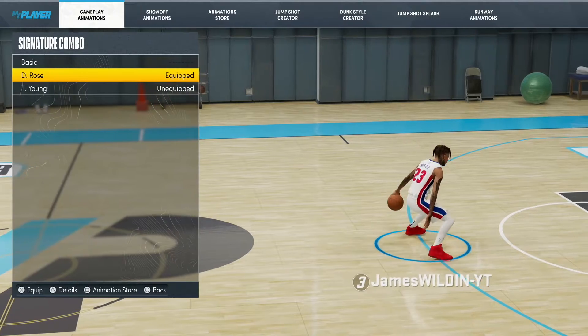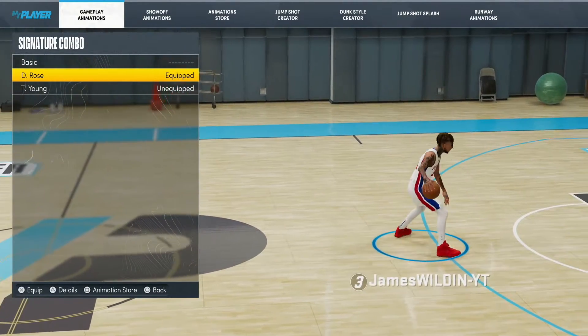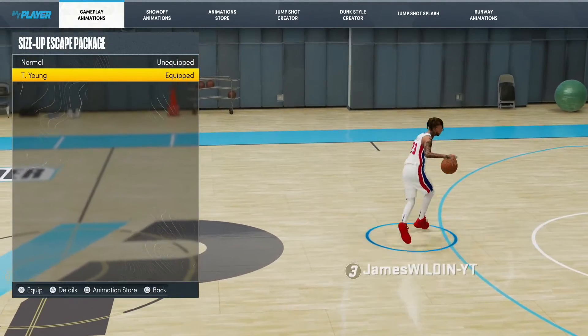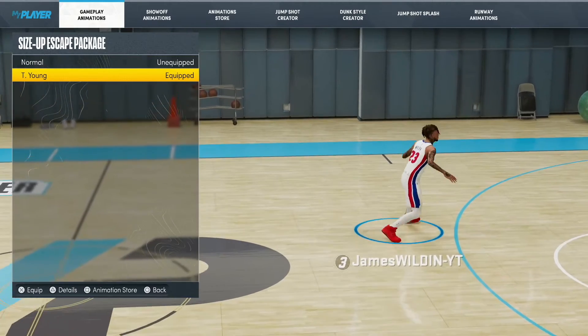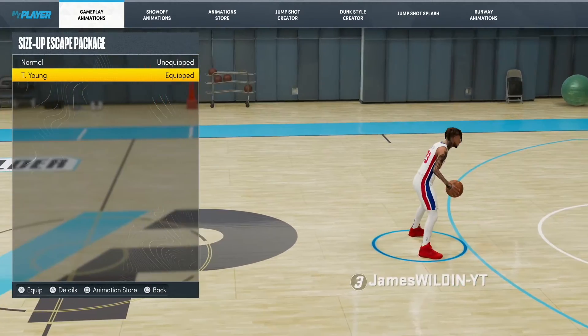This right here — that's the little boop boop move all these six-foot-five, six-nine players are using right there to get open. And this Trae Young Escape move — I'm telling you, if you mix it with the other moves I'm giving you, it's gonna kill, man.